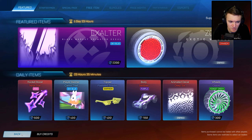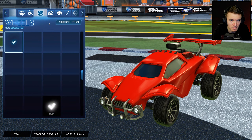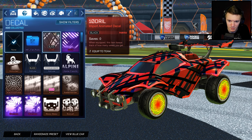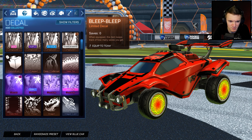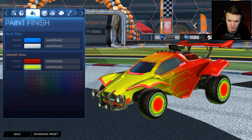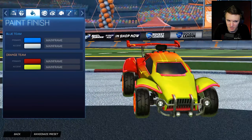So let's see what we can do with the decal for this to match. I didn't hit equip — I'm an idiot. Perfect. Crimson Zombas. What would be a good decal for the Zombas here? Mainframe. Ooh, if you did like yellowish green, maybe? That kind of looks good — it's kind of clean.